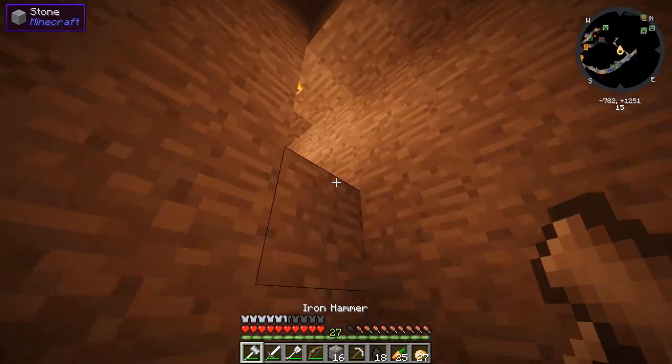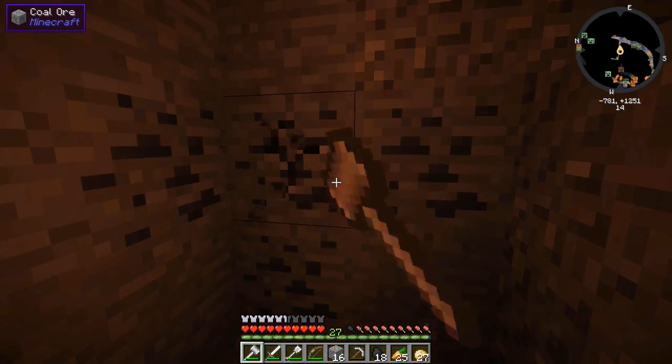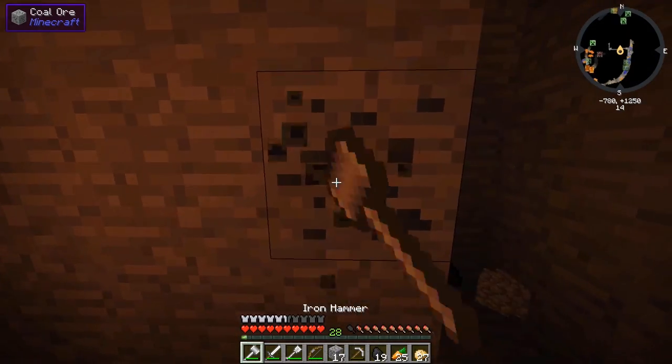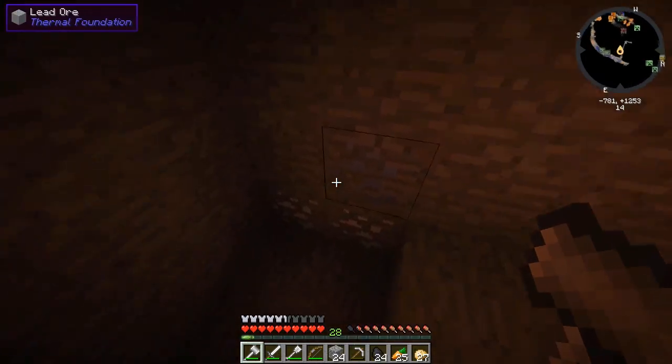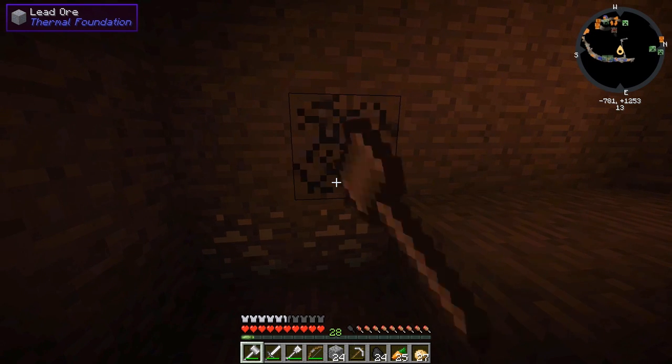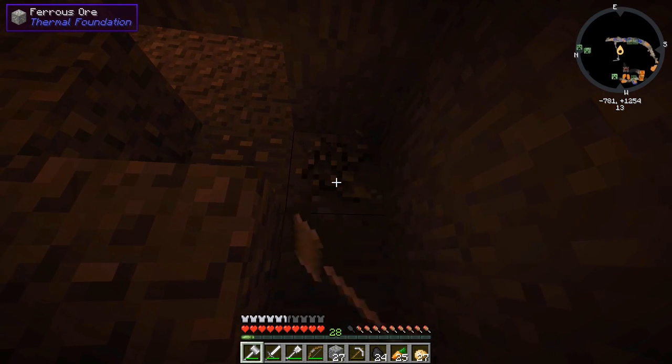I came down here into this hallway, and I started mining some coal on the ground — and wow, this is like an ingot gold mine. Not literally, or else there would actually be gold here, but there's a lot of ingots. There's silver, there's lead, there was redstone here — I got all the redstone. There's ferrous here, it's fantastic.